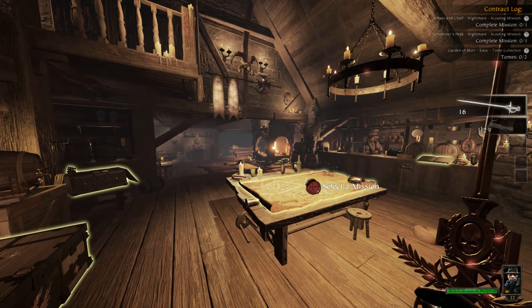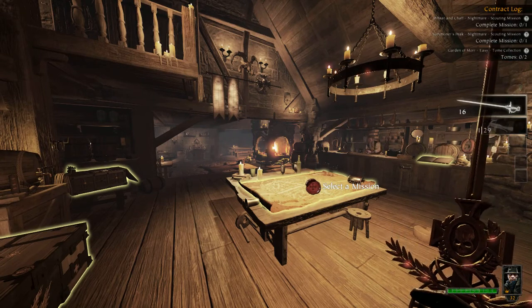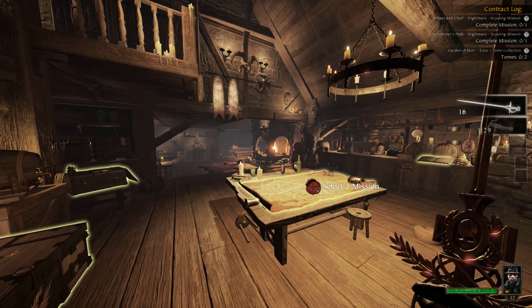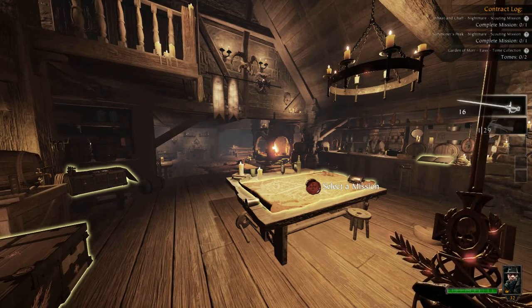Hello and welcome to Low Budget Gaming, and welcome to this quick gameplay video from Warhammer End Times: Vermintide. This is the Black Powder mission on nightmare difficulty. I got this game recently — a friend introduced it to me and I bought it during the Steam Autumn Sale. It was heavily discounted, 75% or above — like £3.99 or maybe £2.99.